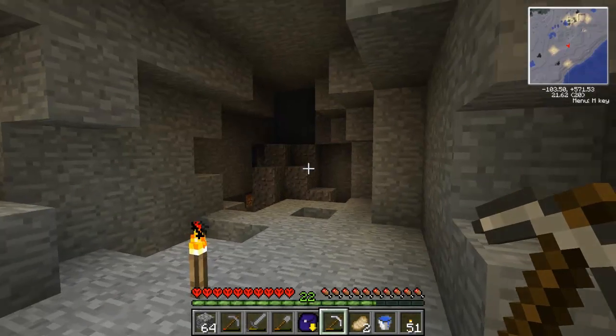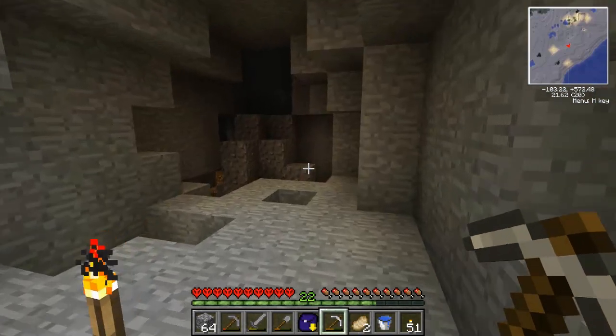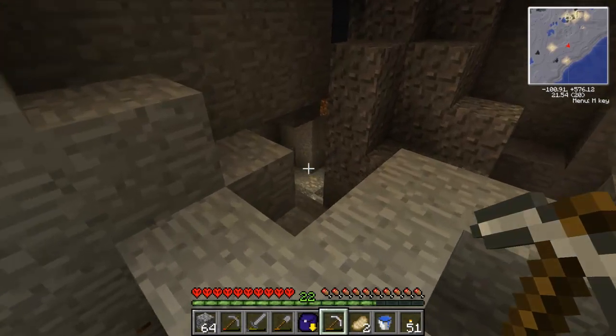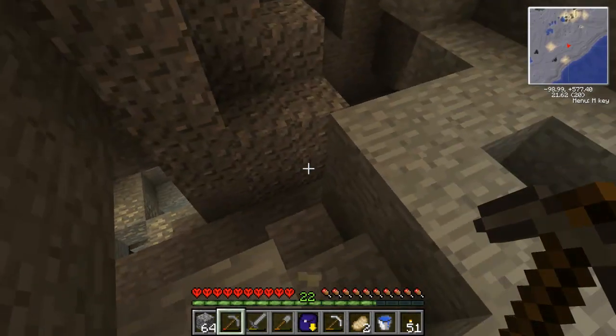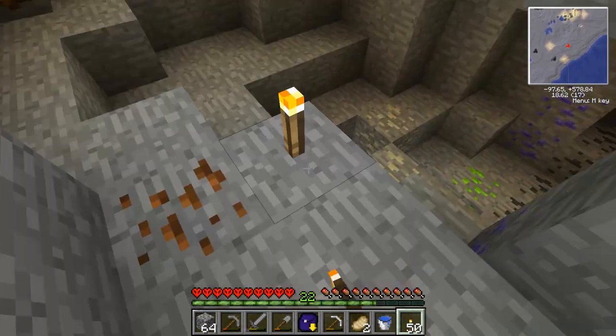Hello world! Wave Time here, bringing you another episode of EE Power. Now when we last left off, we had no idea what that light down there was, but I think I'm going to go down and have a little fun with it no matter what happens. Maybe I'll try not to jump into it just in case it's lava, because you never know.